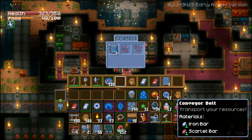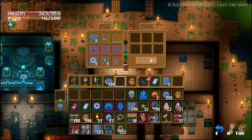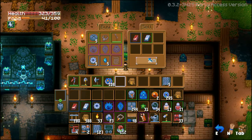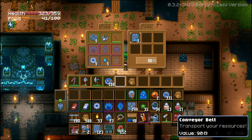It costs 1 scarlet bar and 1 iron bar to craft 5 conveyor belts, and with a drilling setup going, you can get plenty of both to craft with. You can sell 1 scarlet bar for 24 coins and 1 iron bar for 12 coins, making a grand total of 36 coins. But if you craft them into conveyor belts, you can sell them for 90 coins.